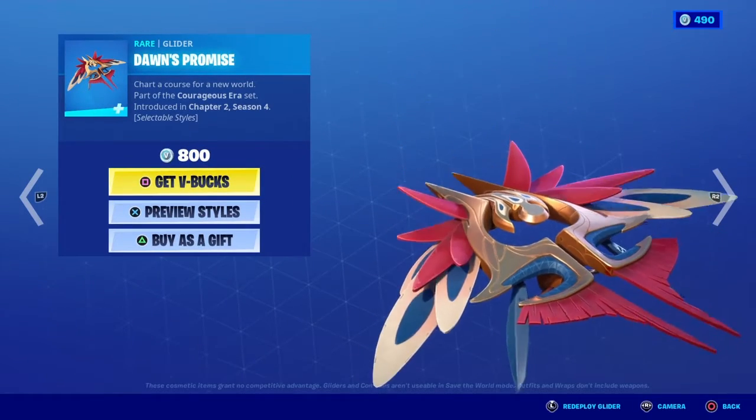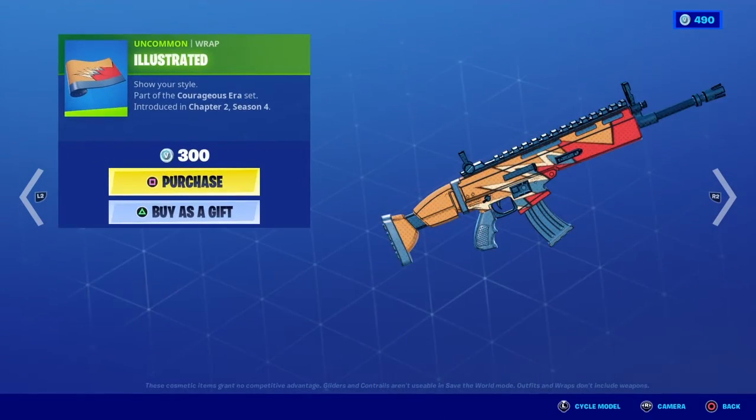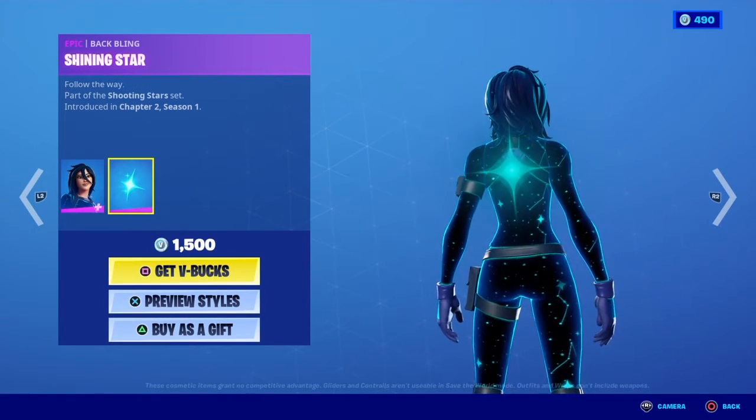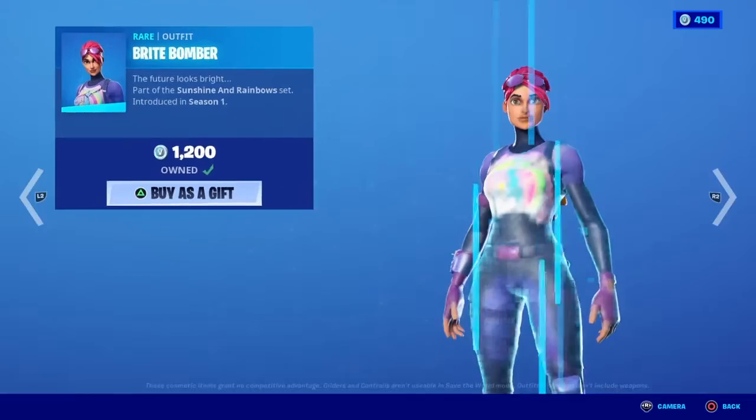Dawn of the Promise is back. Illustrated is back. Astra is back with a Shining Star back bling. Constellation is back.